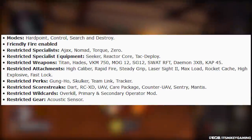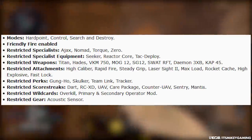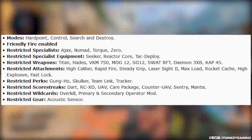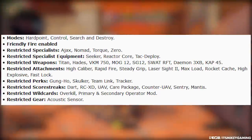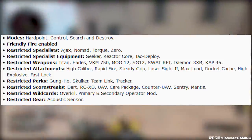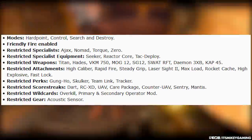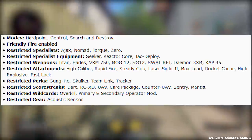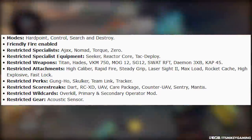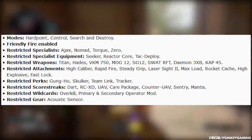So if you kill a teammate, even when he's weak, you will get kicked — just like how the pros play. Restricted specialists: Ajax, Nomad, Torque, and Zero are all banned. Restricted specialist equipment: Seeker Drone, Reactor Core, Tactical Ploy — all banned. So when you use those characters you need to have a stun or a trophy system, something else on your class. Restricted weapons: Titan, Hades, VKM, MOG-12, SG-12, SWAT, Daemon, and the CAP. Restricted attachments: High Cal, Rapid, Steady Grip, Laser Sight 2, Max Load, Rocket Cache, High Explosive, and Fast Mag. Restricted perks: Gung-Ho, Skulker, Team Link, and Tracker. Restricted score streaks: Dart, RC, UAV, Care Pack, Counter-UAV, Sentry, and Mantis. Restricted wild cards: Overkill, Primary and Secondary Operator Mod. Restricted gear: Acoustic Sensor.